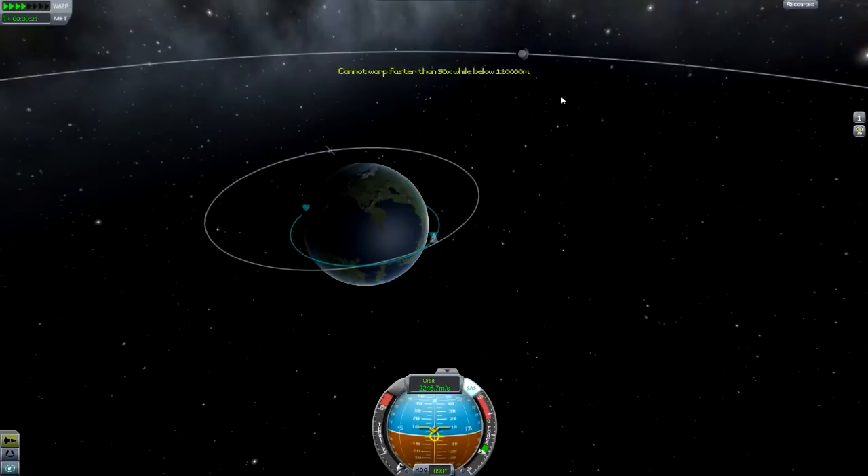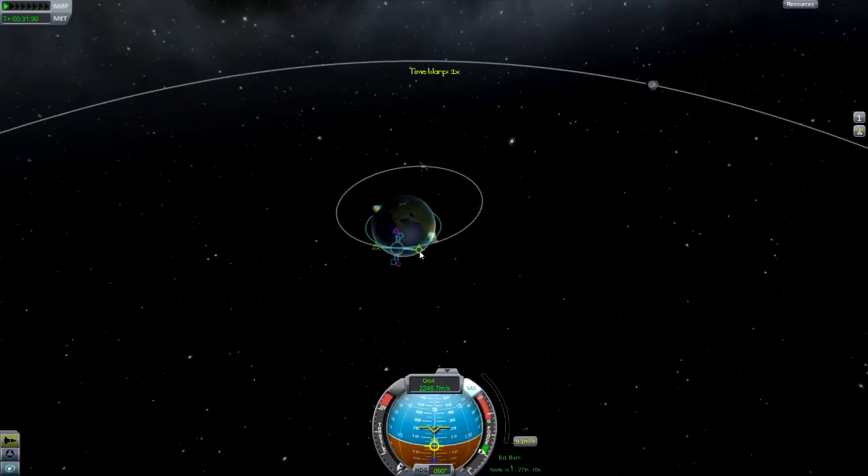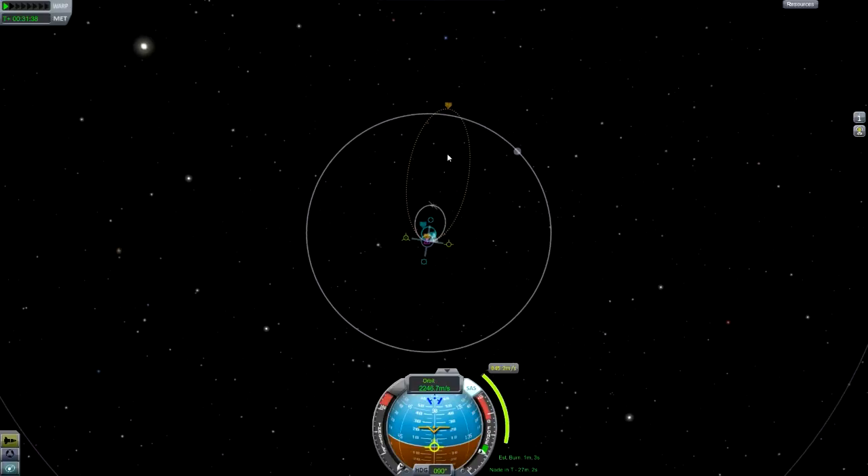The first thing you need to do is set up a manoeuvre node. If you don't know how to do this, I'm not going to go into too much detail because I've done a tutorial on that — it's in my tutorial section playlist on my channel. We need to make that manoeuvre node go just past where we actually want to end up.